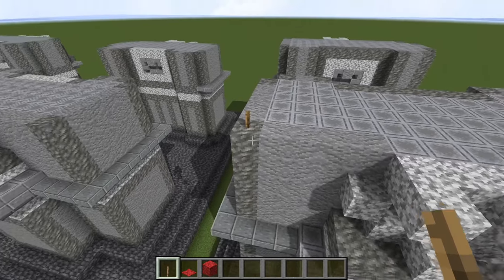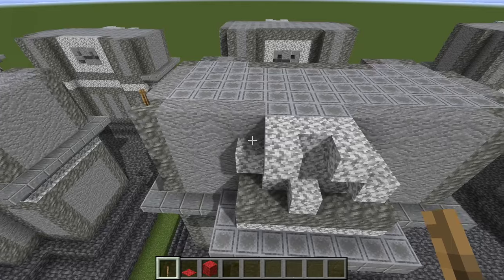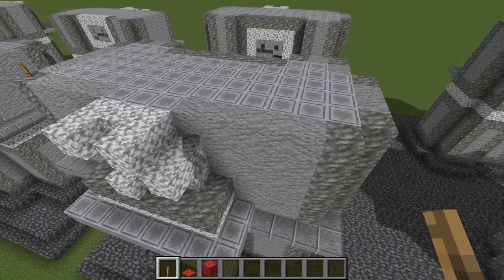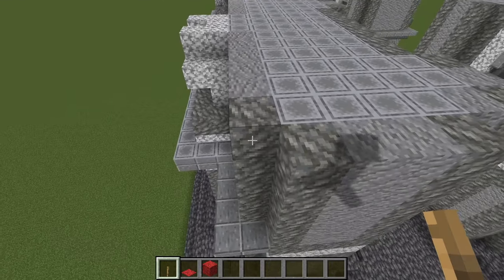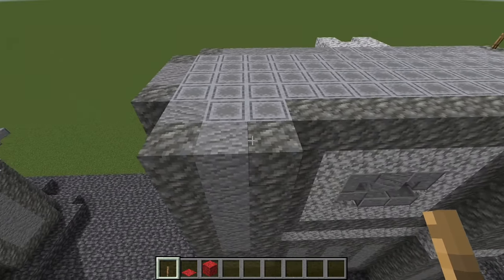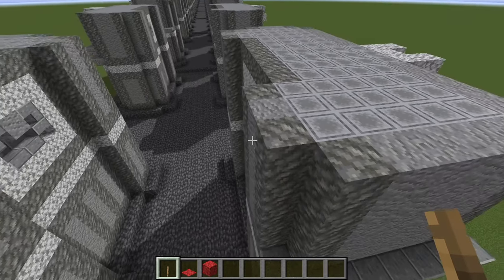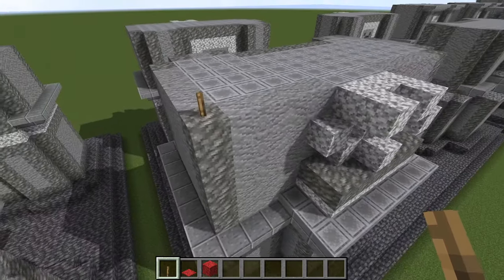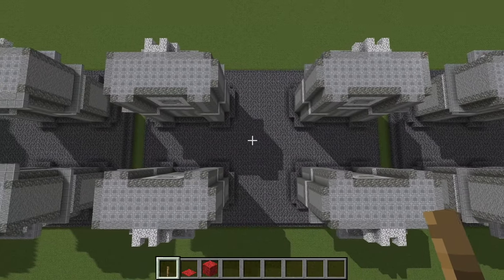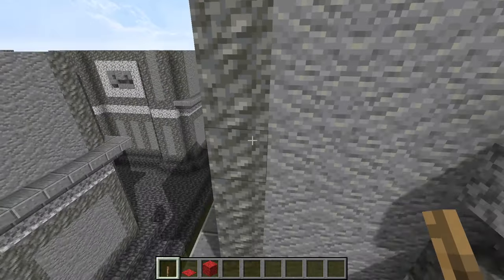Going up again, start over here with that block of tuff. I'm kind of trying to start at the same point as we go up to make things consistent. Other than the diorite at the front, everything else is going to be tuff and andesite. Then do the same for all the other piers, and we will go on to the next phase.